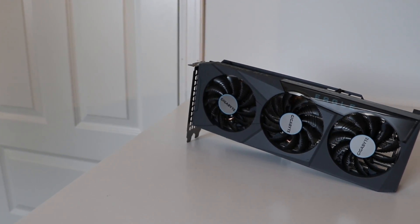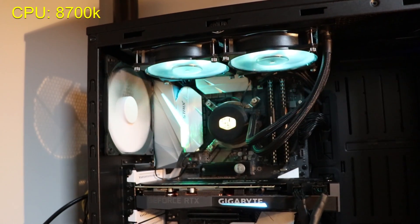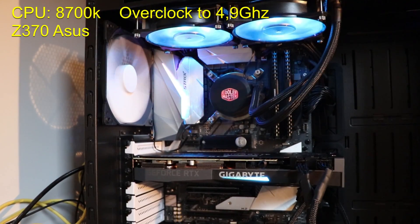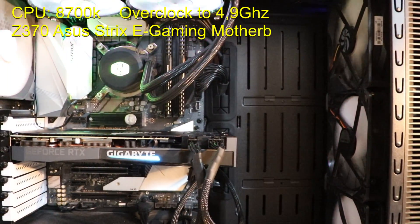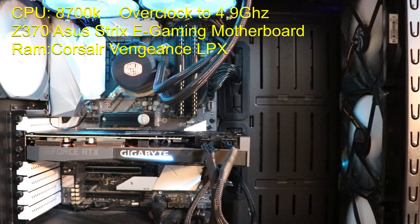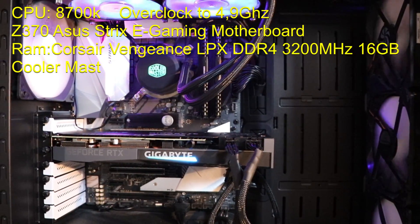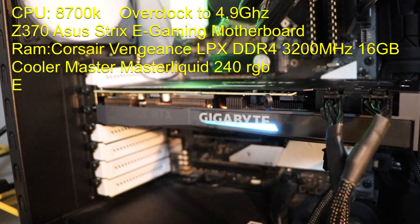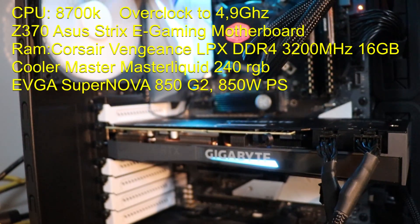Hey guys, Mixel here. Today we're going to benchmark the Gigabyte GeForce RTX 3070 Eagle. In the test system I have an i7-8700K paired up with a 370 Asus Strix eGaming motherboard, 16 gigs of Corsair Vengeance 3200MHz RAM, a Cooler Master Liquid 240 RGB cooler, and an 850 watt power supply.